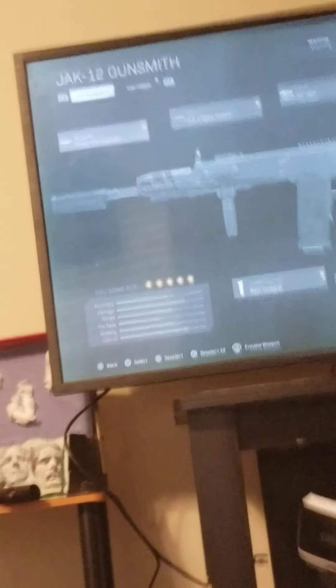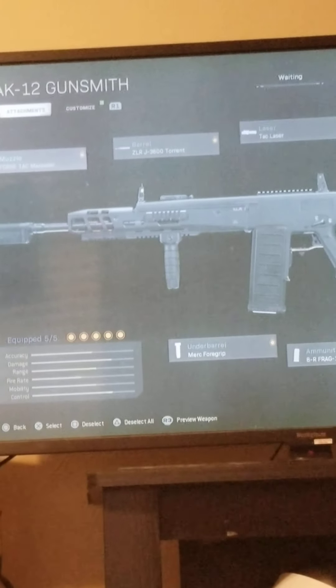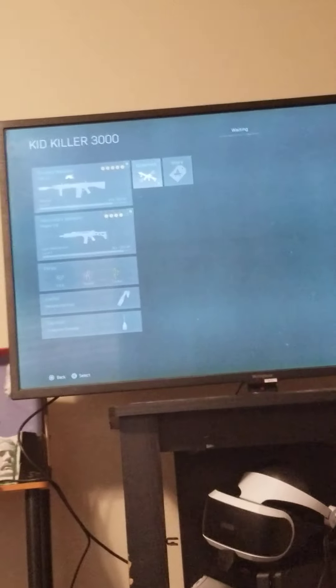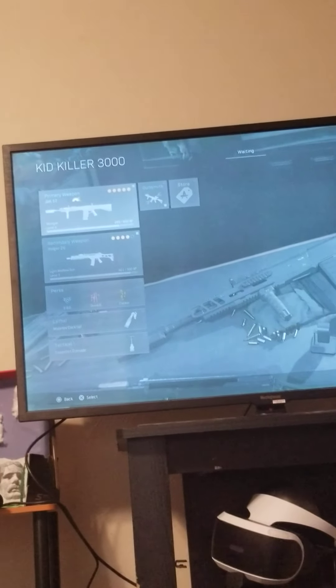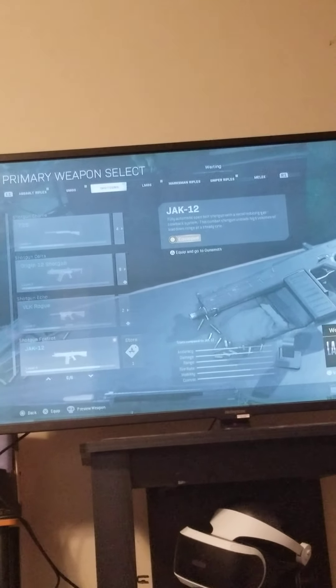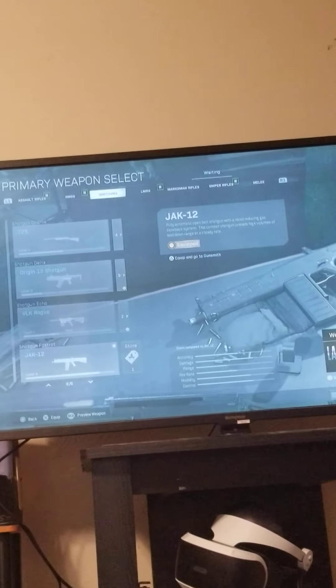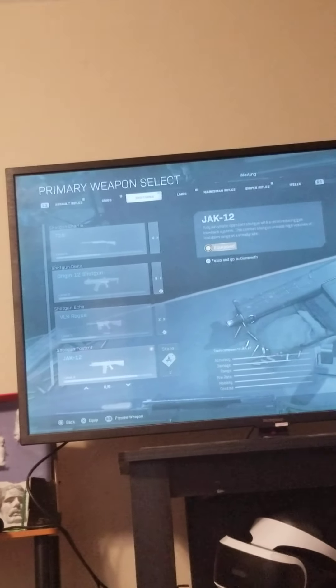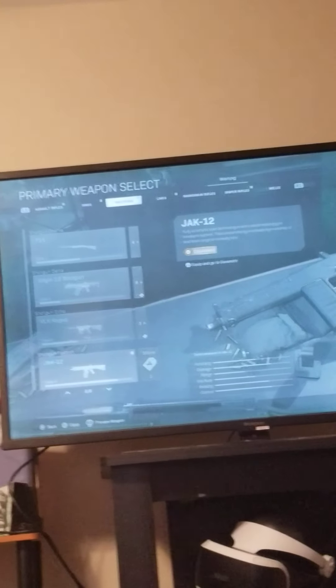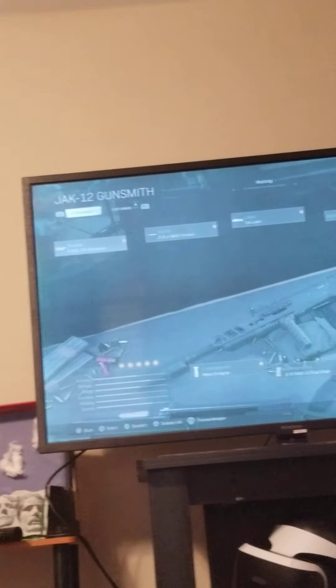Alright, that is the range, and this is just a shotgun. So I'm going to be teaching you how to make it. The first thing you want to do is you want to go to shotguns, go all the way down and choose this one — the GAK/12. You're going to get that one and go to gunsmith.